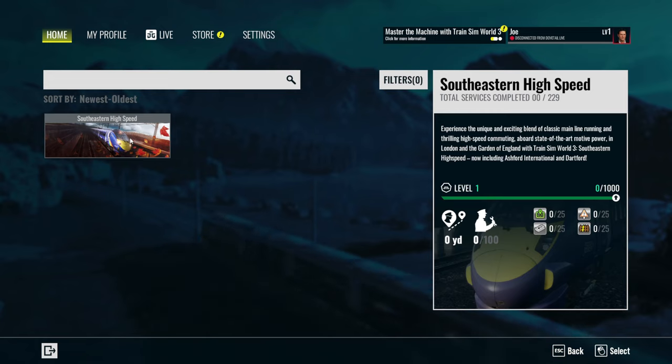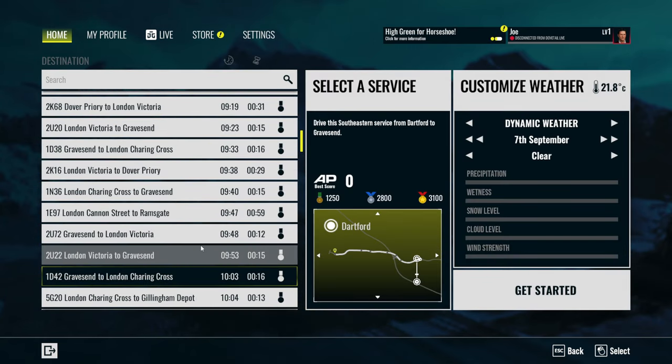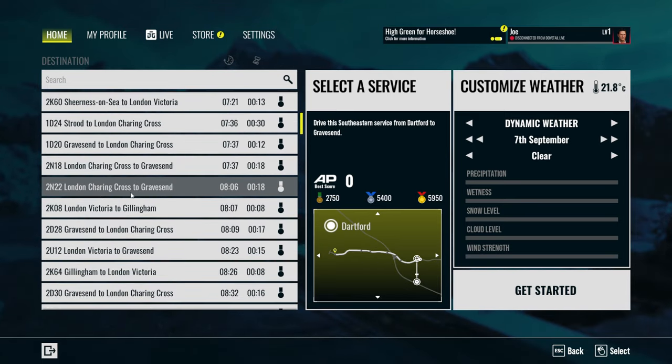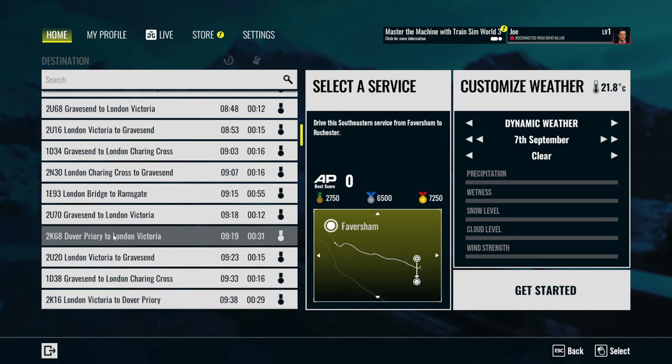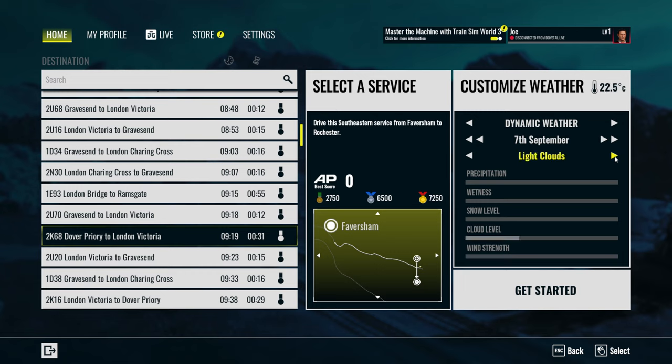That will do. You've got liveries — we'll have that one. South Eastern High Speed. Does this go all the way to Ashford International and Dartford? There we go. Let's do that now, let's go to the new bit. This is all Gravesend, Charing Cross, Gravesend... Dover Priory to London Victoria, that'll do — 9:19 service, dynamic weather. I mean it's the 7th of September today so we'll go with dynamic weather, brilliant.